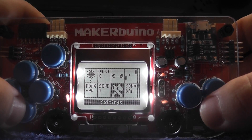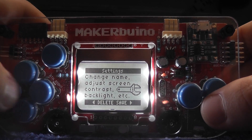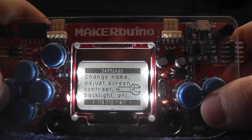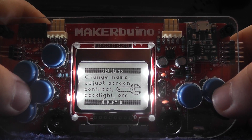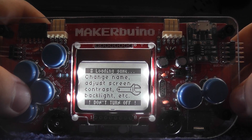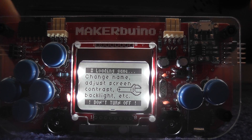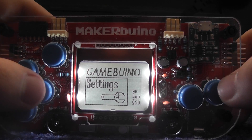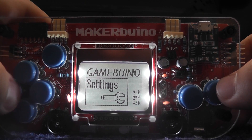And then we can go down — we've actually got settings here. Should we check what's in the settings? So we can change name, adjust screen, delete save, change name, adjust screen, contrast, backlight, etc. I'm not sure what's happening right now, I just pressed play game. It's loading something. I gather that this little white perspex is going to collect some dust too, so that could be a bit of a problem for those who don't like it, but I think it still looks great.